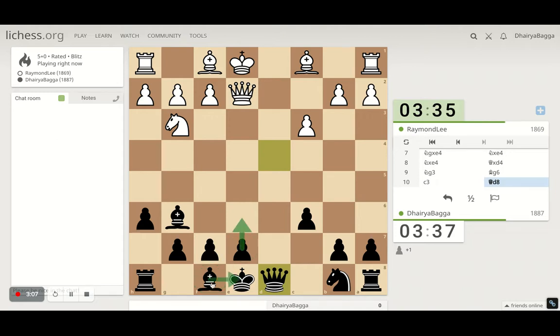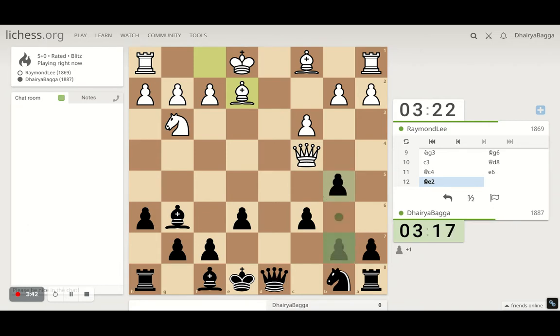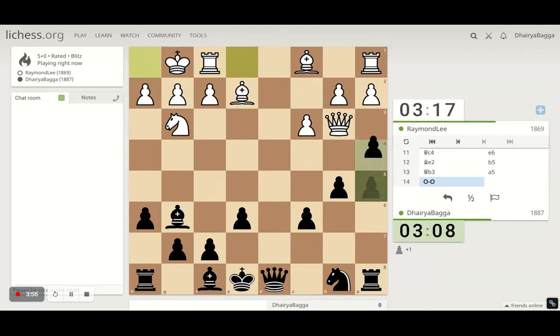We can now just proceed with normal development. The center pawn goes to e6, followed by bishop on f5, c5. He gets his queen here. He's trying to castle. Now a5, threatening to play a4.